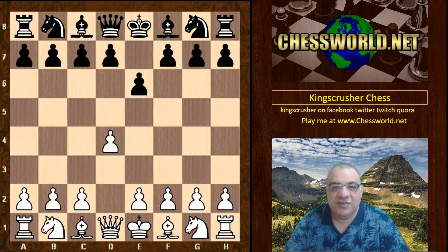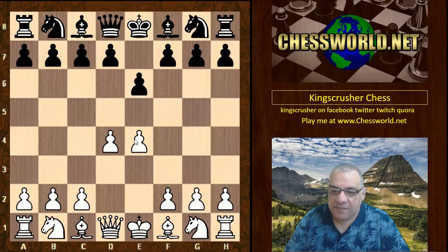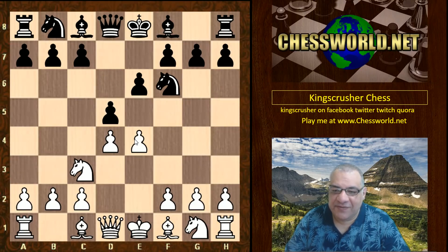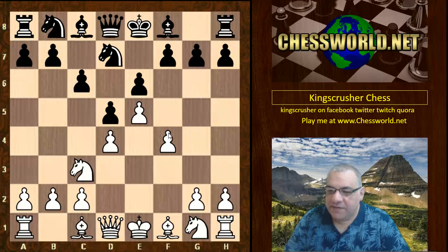A French Defense is chosen by Stockfish, potentially by transposition — and it does transpose because white plays e4. We have a French Defense by transposition: Knight c3, Knight f6, e5, Knight fd7, and now the classical variation f4, c5.